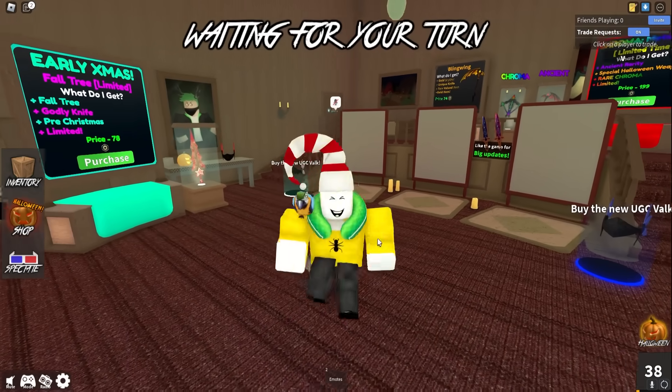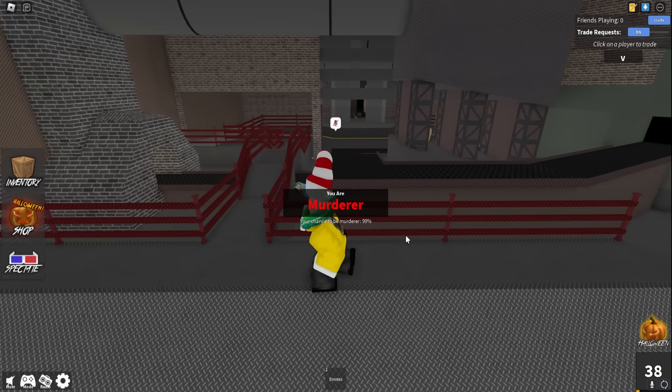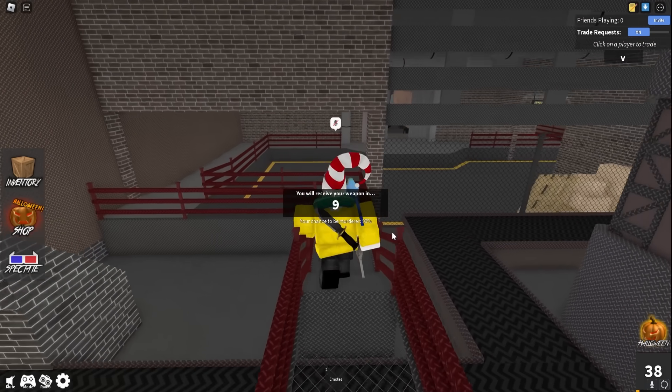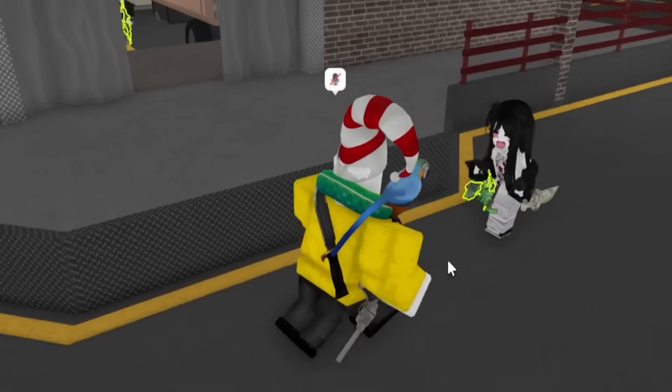Just imagine what this is going to look like. All right guys, check it out — we are the murderer. Now we can test out this new ability. This MM2 is slightly laggy compared to the other one, but we can check out how this power works by placing down a fake gun.